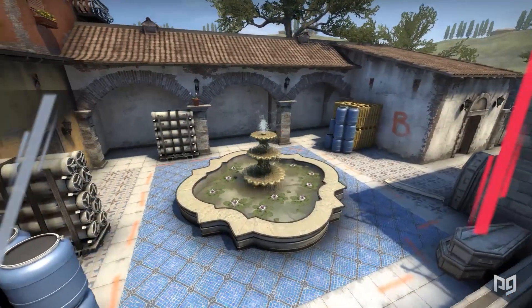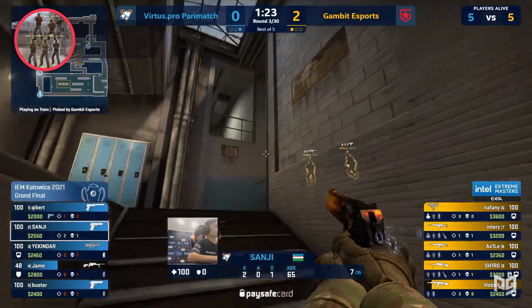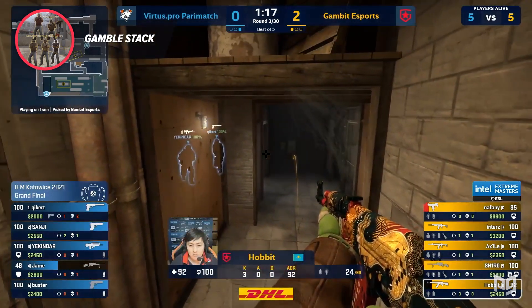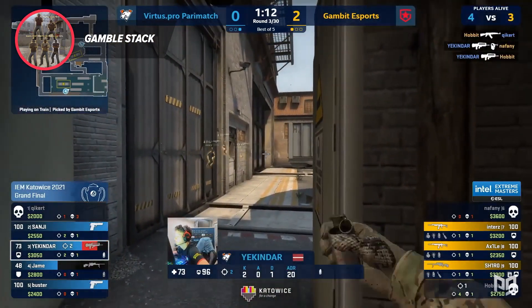The first method, which is probably the best one in the lower ranks, is just blindly stacking bomb sites. Rushes are very common to see in the lower ranks, and oftentimes people don't notice a bomb site is stacked until it's already too late. If you're in the lower ranks, this is by far the best strategy to call on the CT side of your ecos and half-buys.